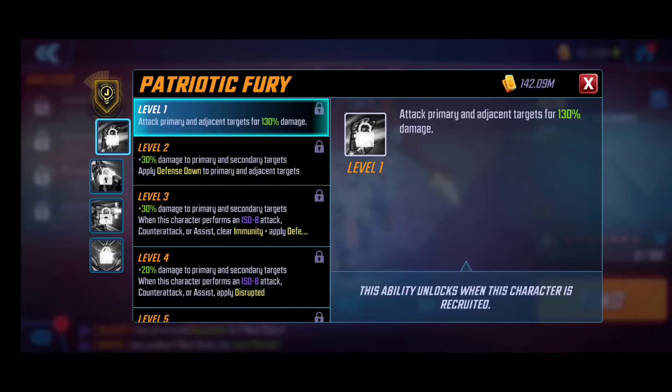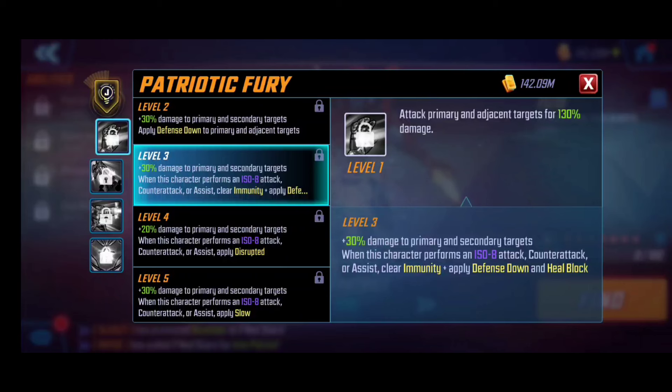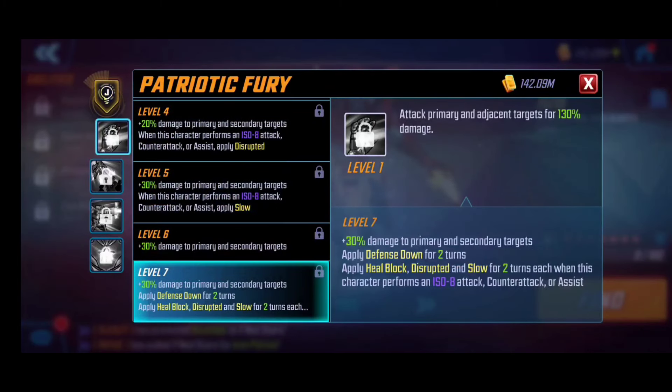Starting with his basic ability, Patriotic Fury — he's attacking the primary target for percentage-based damage, and as this ability gets leveled up he'll be applying defense down, which is great for increasing offensive output. He can counter-attack or assist, and he clears immunity on those assists. Defense down and heal block are applied, along with disruption. With the T4, this is pretty notable: heal block, disruption, and slow all last for two full turns including defense down — a very strong T4 upgrade even for a basic.